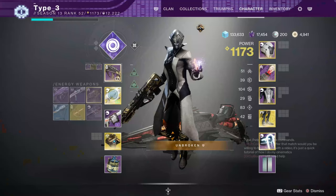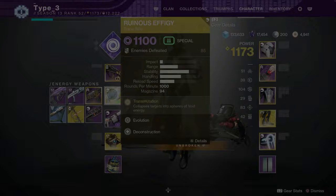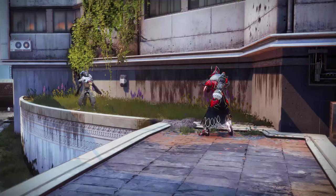The second method involves using Attunement of Chaos again, but this time you will be using Ruinous Effigy, the exotic trace rifle. When you get a kill with this weapon, it will spawn an orb. To achieve cinematic mode with this, you will pick up the orb and then slam it into the ground, and during the animation you will hold your grenade button just like in the first method.